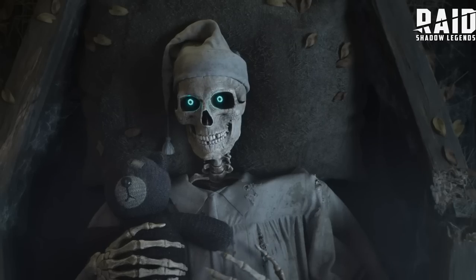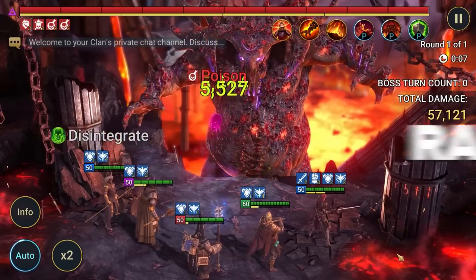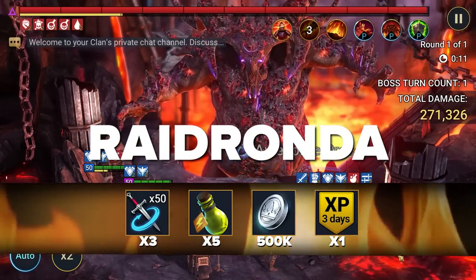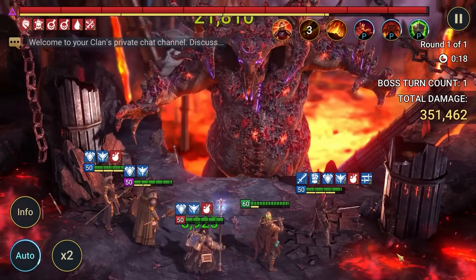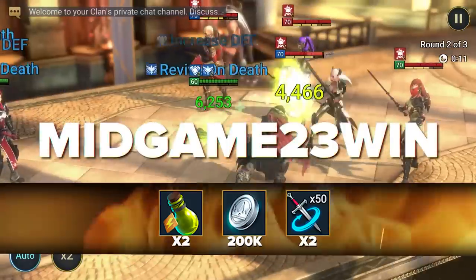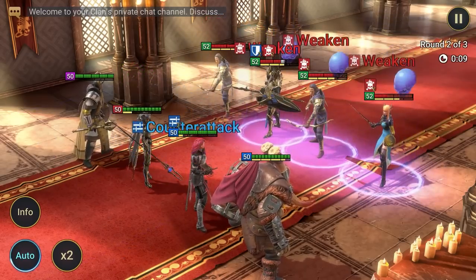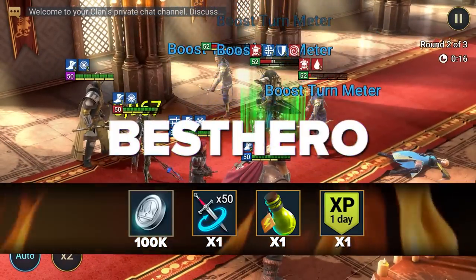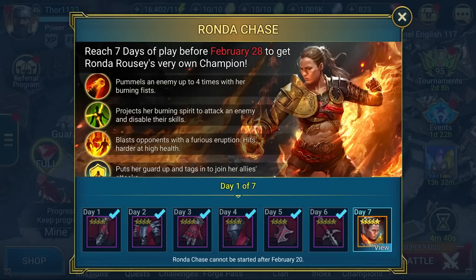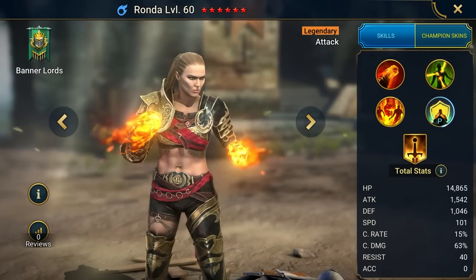Now let's get to the promo codes for old-timers. First, working promo code RAIDRONDA gives 500,000 silver, 5 full energy, 3 premium days, and 3 sets of multi-battle for 50 attempts — it's an old code but there's still time for those who haven't used it. The next code, MidGame23Win, gives 2 sets of multi-battle for 50 attempts, 2 full energy, and 200,000 silver. And here's a great promo code for old-timers: BestHero — gives 1 premium day, full energy, 100,000 silver, and a set of multi-battle for 50 attempts. There's also a Ronda Rousey collaboration going on. Enter the game for seven days in a row to get a legendary champion with artifacts from the Lifesteal Set. Ronda is an attack champion for PvP and some PvE modes like Fire Knight's Castle, great for combo attacks.